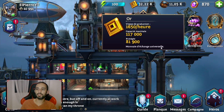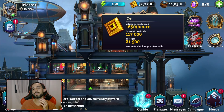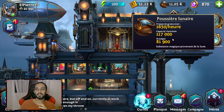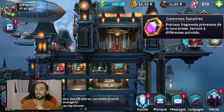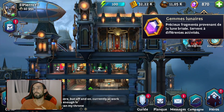Ensuite, vous retrouvez l'or. C'est une monnaie d'échange universelle, avec une partie protégée et une partie captable par les ennemis, avec une vitesse de production. Ça va vous servir pour tout ce qui est construction de bâtiments. Vous retrouvez ici la poussière lunaire : elle va vous permettre de produire certains cristaux qui vous permettront de monter vos champions. On a une vitesse de production par heure améliorable, avec une capacité maximale et une partie protégée. Enfin, on retrouve les gemmes lunaires, qui sont des fragments servant à acheter des choses payantes, comme des invocations.